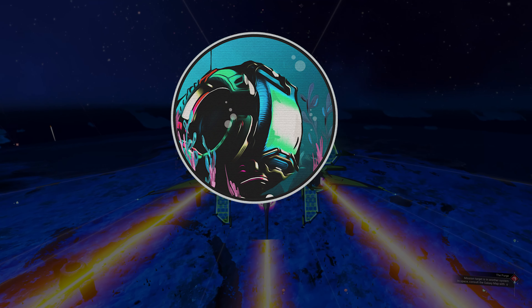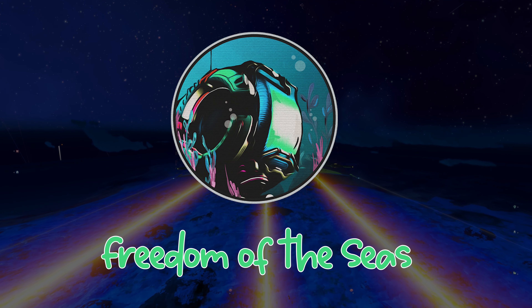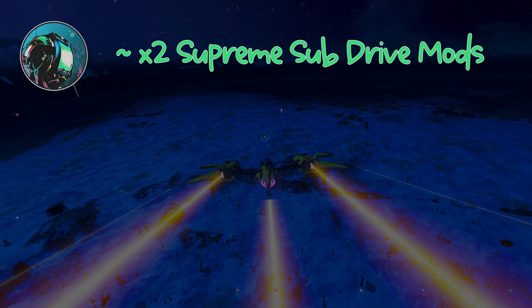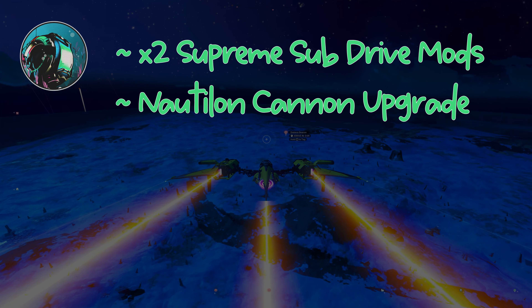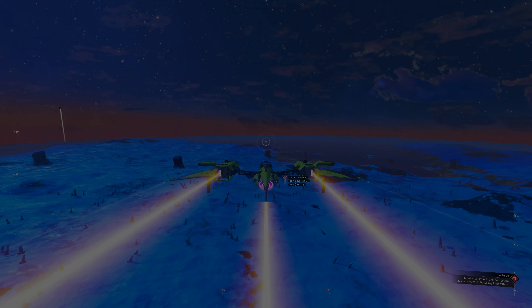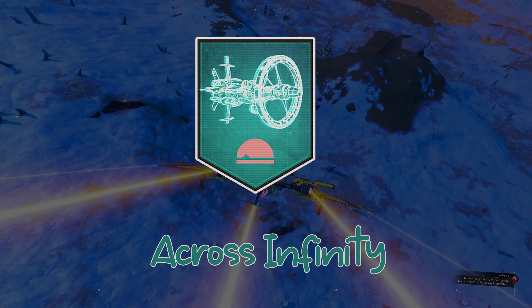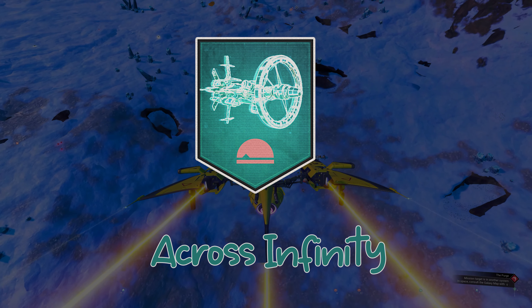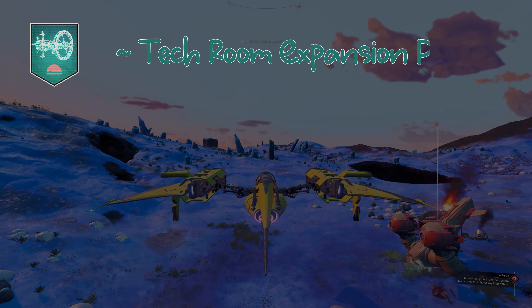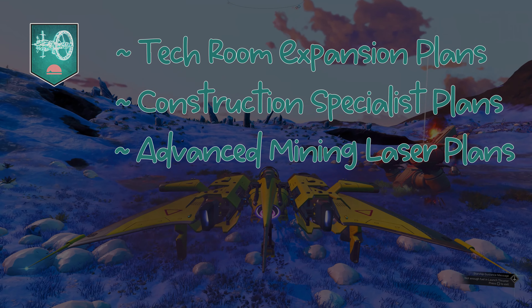The next milestone is Freedom of the Seas — here you'll need to deploy the Nautilon Submarine. In return you'll be awarded 2 Supreme Sub Drives, a Nautilon Cannon Upgrade, an Aquatic Treasure, and the Osmotic Generator Plans. The fifth milestone in phase 2 is Across Infinity, for which you'll need to construct the Teleport Chamber aboard your freighter. The rewards are Tech Room Expansion Plans, Construction Specialist Plans, and the Advanced Mining Laser Plans.